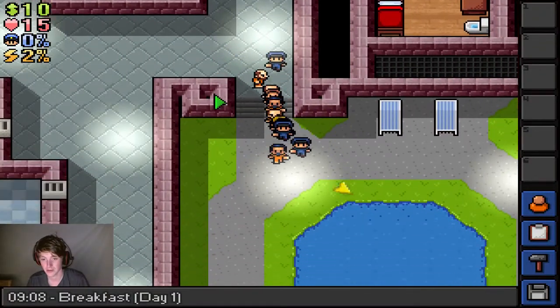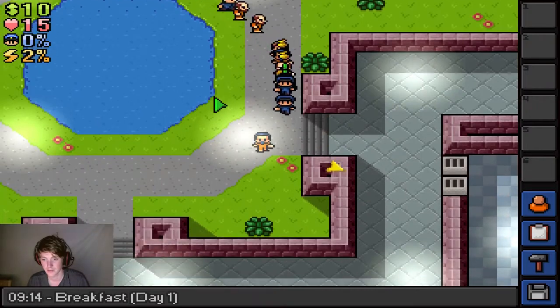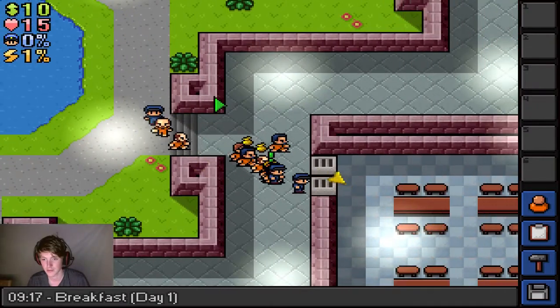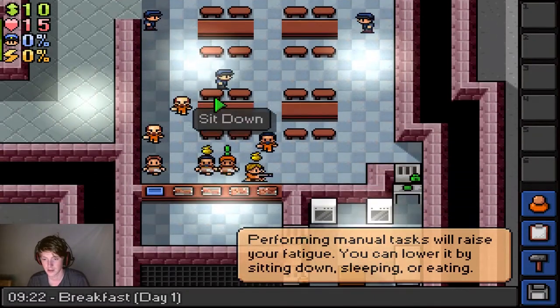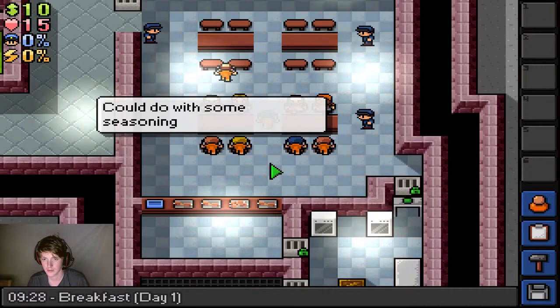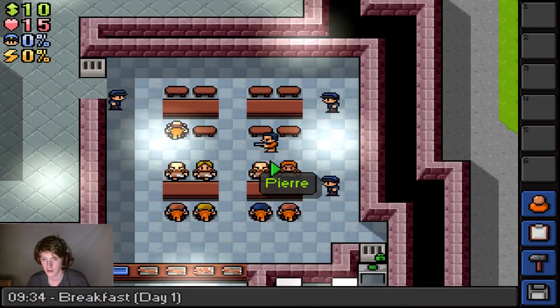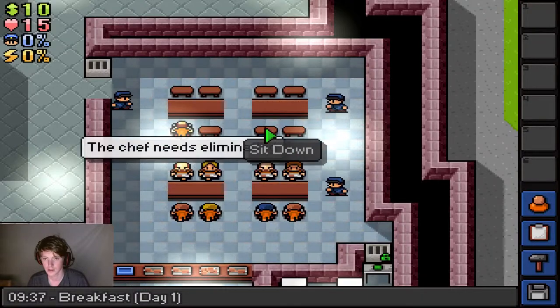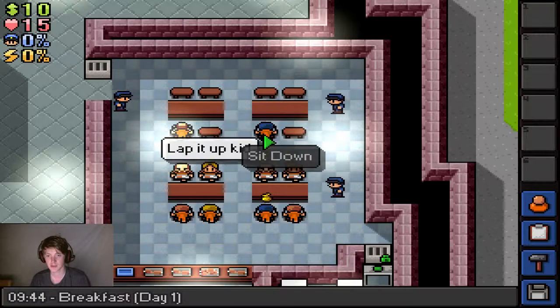They walk so slow. Ah shit. Okay, it's in here — oh, and here it is, right. Do I click on the food tray? What? How does everyone — oh, sit down. Does that make me eat then?